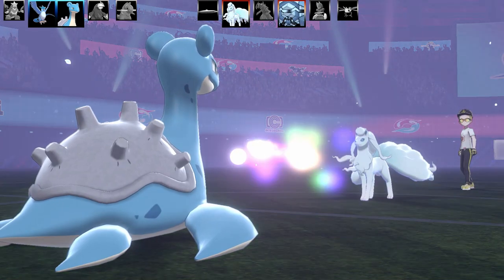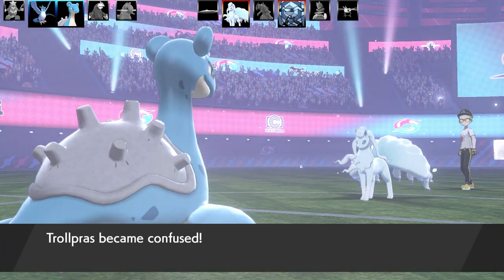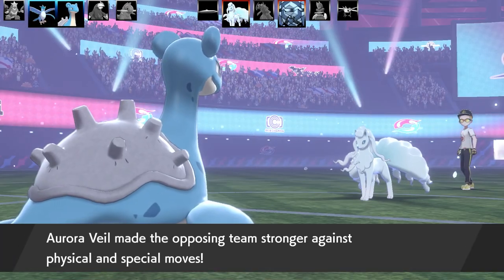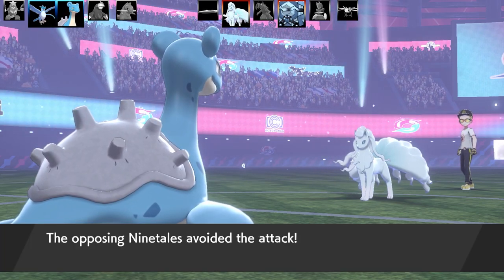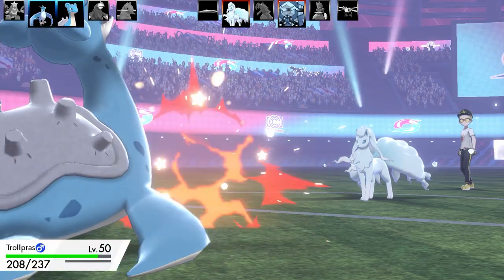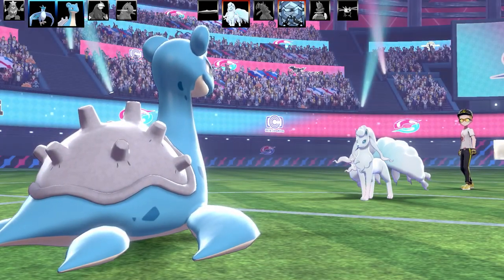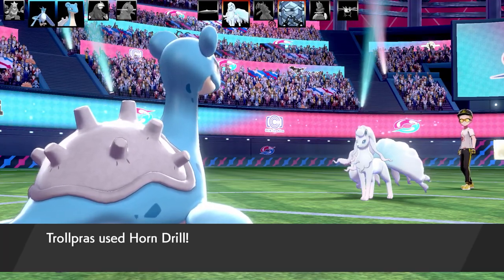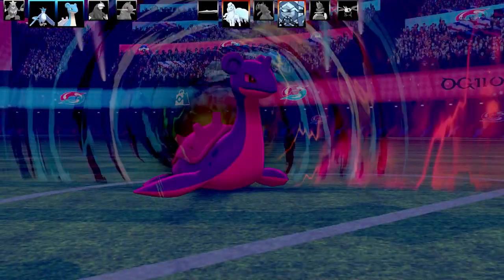Going into Lapras. Nine Tails uses Confuse Ray on me. It charges up Aura — I think my opponent didn't have much to do here since it's only got Sheer Cold. I was desperately trying to land a Fissure. If we think about Cryogonal — Cryogonal can't get hit by Fissure or Sheer Cold — only Horn Drill. Nine Tails keeps going for Sheer Cold; I'm confused hoping to land Horn Drill. Nine Tails uses Spite — that's going to get rid of Horn Drill's PP!